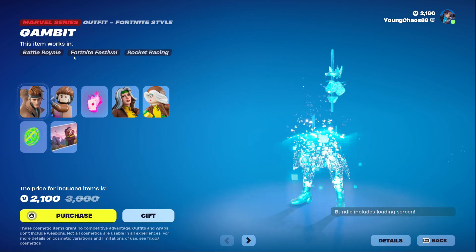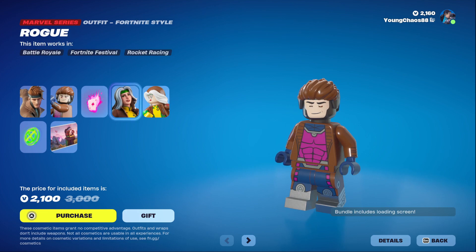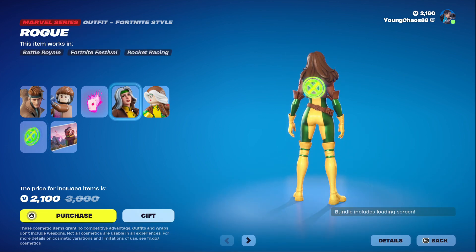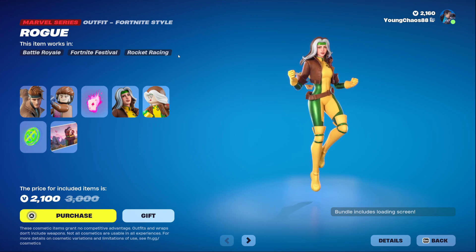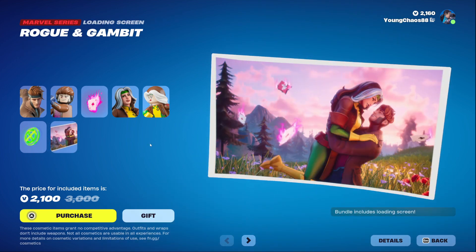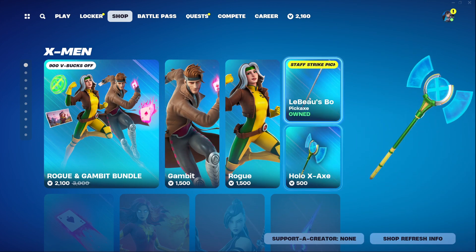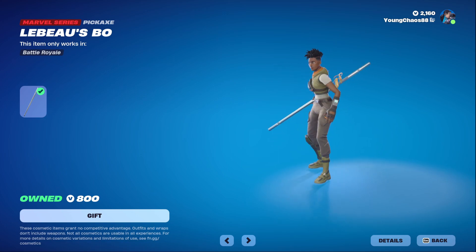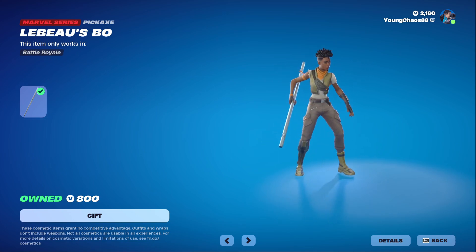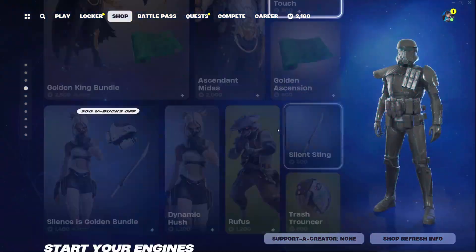We also have the Rogue and Gambit bundle — love this bundle. It's a total of 7 items for 2,100 V-Bucks. Gambit comes with the Kinetic Cards Back Bling for 1,500 V-Bucks and includes a detailed Lego style. Rogue comes with the Xavier School for Gifted Youngsters Back Bling — yeah, say that five times — also 1,500 V-Bucks with a Lego variant. Buying the bundle also gets you the Rogue and Gambit loading screen with really nice artwork. You can buy everything separately, including the Bo Staff and Holo-X Axe harvesting tools. The Bo Staff is such a cool harvesting tool — used to be one of my mains.